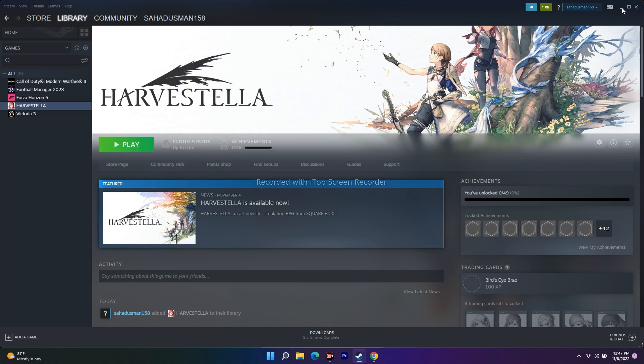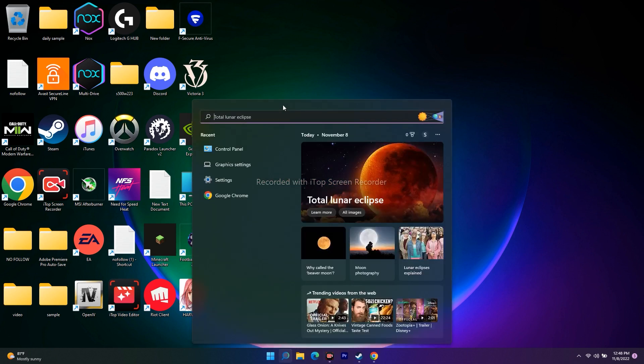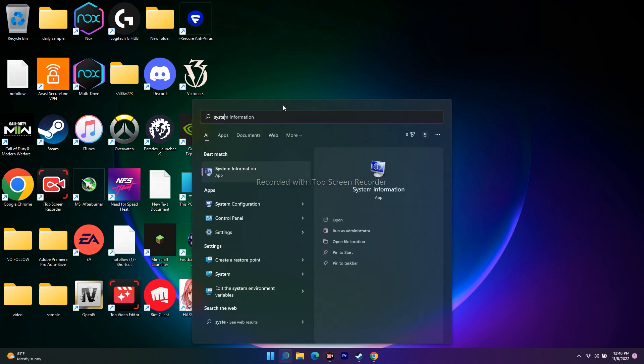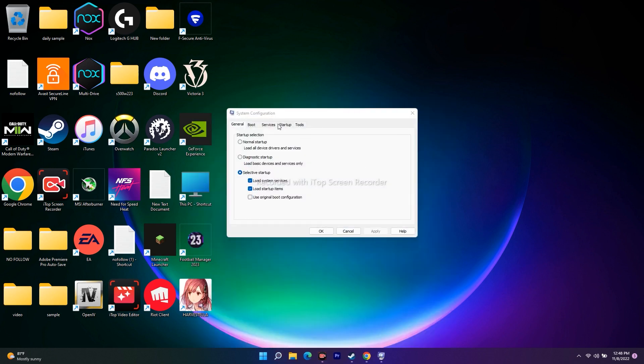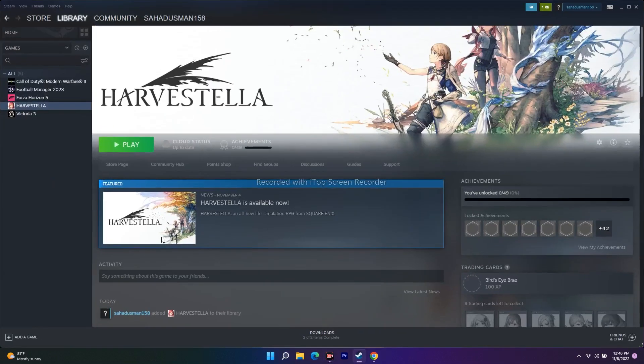Next, perform a clean boot. Search for 'System Configuration' in the Start menu and open it. Go to the Services tab, check 'Hide all Microsoft services,' then click 'Disable all.' Close the window, go back to Steam, and launch the game. This has worked for many users in the past.